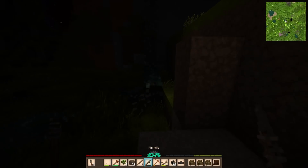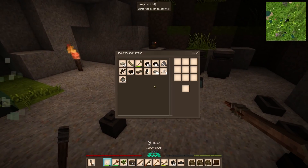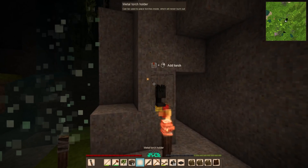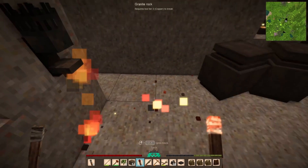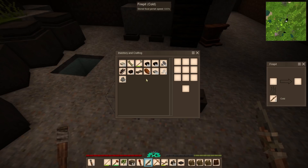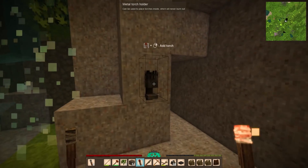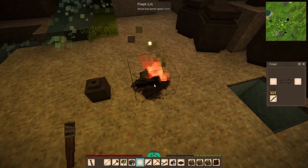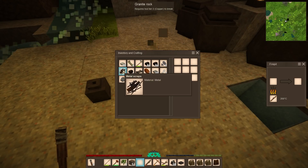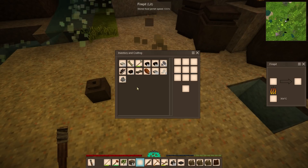I guess I really only need to put one block in there. Let's pick this up. Move over the sticks, grab the rabbit. Set that on fire, add torch. There we go. So hopefully I can just remove the torch freely whenever I want. We did get some metal scraps. Oh, we got metal parts — that's the other thing that we picked up.